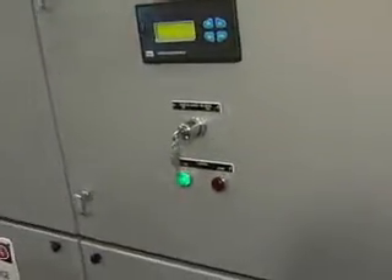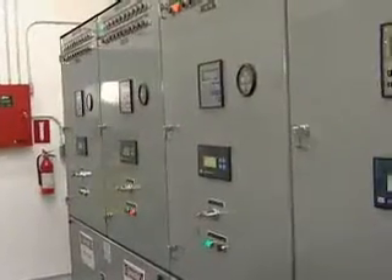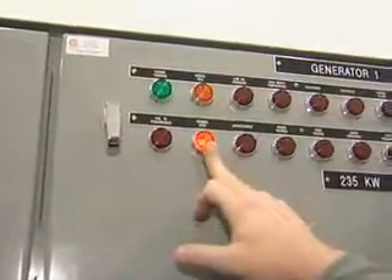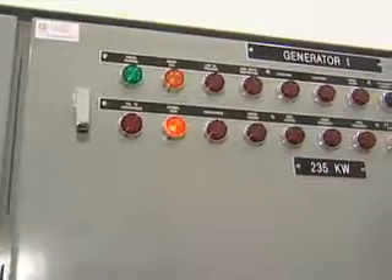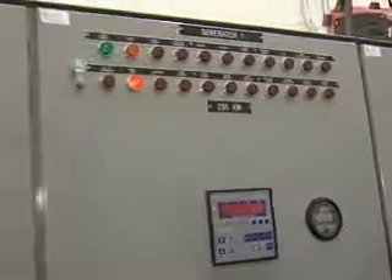Generator two just came offline. It'll continue all the way down to where we only have one generator online. This one's going to shut down and go to the normal stop position — the green light will go off, the amber normal-stop light will come on and stay on. That means this unit is ready: it's in auto position, ready to start up when it's needed again.